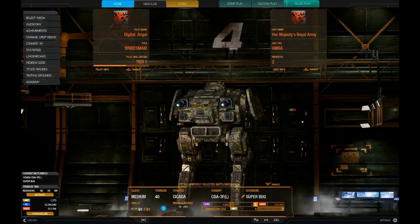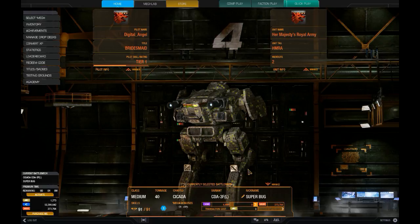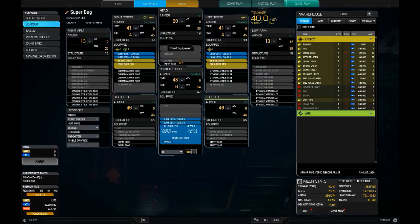Digital Angel is back. Real life has been a little hectic so there haven't been any videos in a while, but today I'm revisiting my Cicada 3F build from a couple years ago with NewTek. It's a little jumpy bug, or 'super bug' as I tend to call it. The current loadout is two ER small lasers and two snub-nosed PPCs. Those small lasers are mainly there to bump the PPCs up to the top mounts.